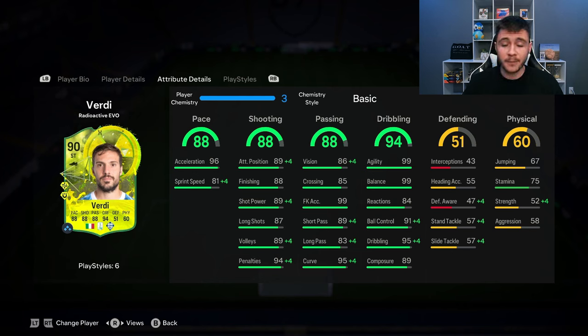89 short pass, 83 long pass, and 95 curve — his passing should be quite accurate. The 94 dribbling is why a lot of people are saying that he is the best option for the evolution. He has 99 agility and 99 balance.